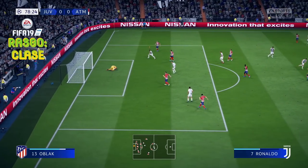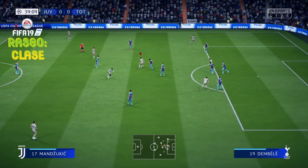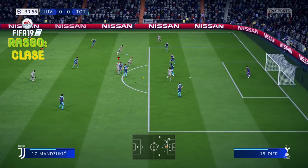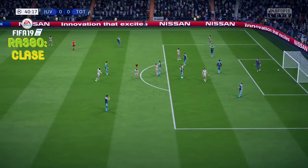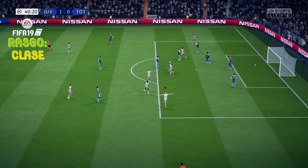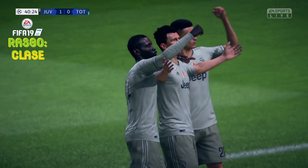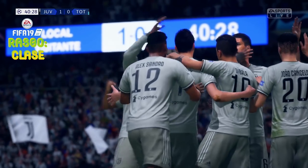Para que veáis que las filigranas no tienen nada que ver — porque yo ya estoy oyendo por ahí que para esto necesitas 4 o 5 estrellas en filigranas — con Manchukit estamos, que tiene creo que 3 estrellas en filigranas. Fijaros qué golazo. No necesitamos nada más que el rasgo clase. Olvidaros de las filigranas, porque para hacer este regate no las vais a necesitar.